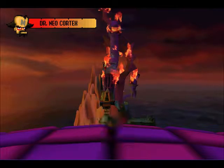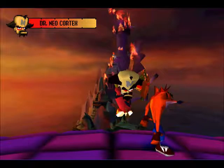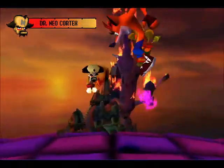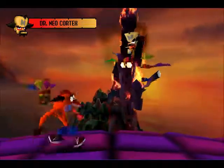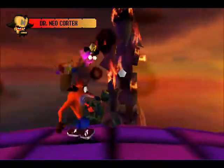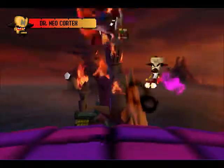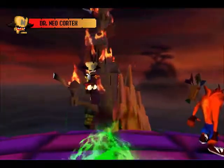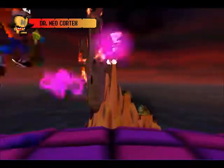There are two levels on the yellow gem route: Lights Out being one of them leading to the purple gem, and the other one is all the way back in the Great Gate. Fancy that - having to get the gem from the last regular level of the game to get the clear gem in the third level of the game. Oh no, I just realized something - I can't get this gem! I'm going to have to spin those things in order to ascend up the wall.